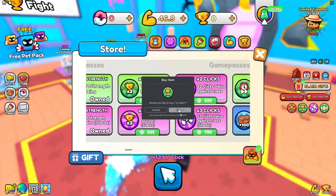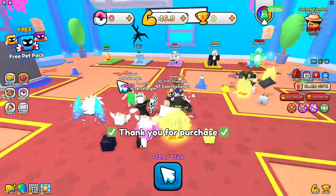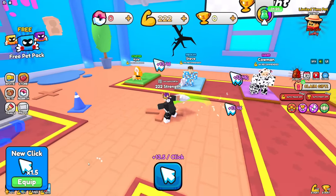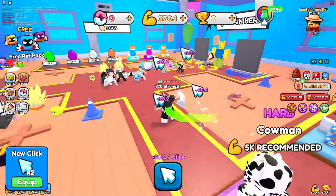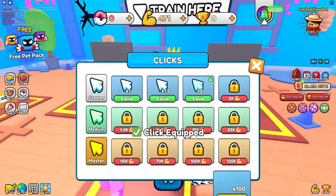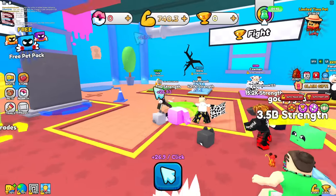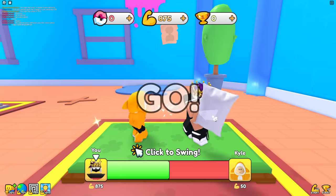For wins and clicks, I'll buy as needed — I don't want to just buy everything right away. Let's go: we're getting 13.5k strength now, then 20.2k. It goes up every time because you keep getting new clicks, so it's going to be very, very OP. Starting off pretty good.